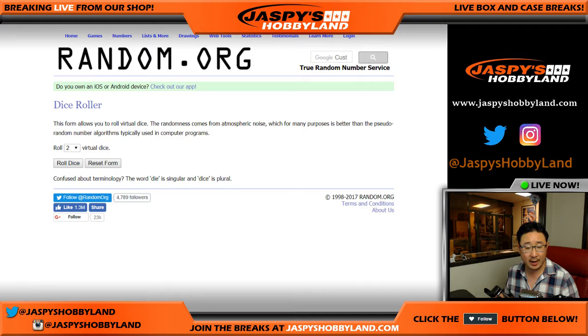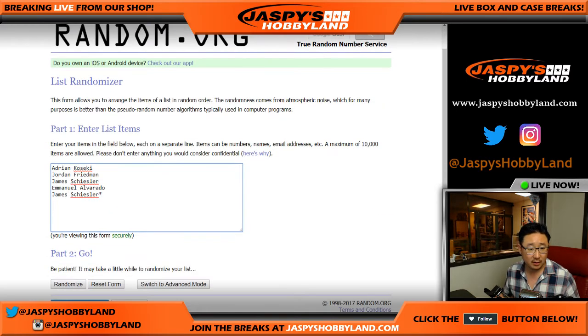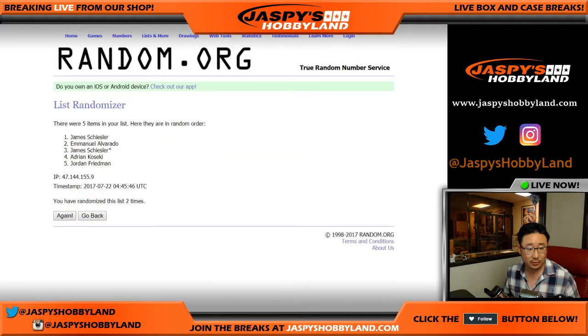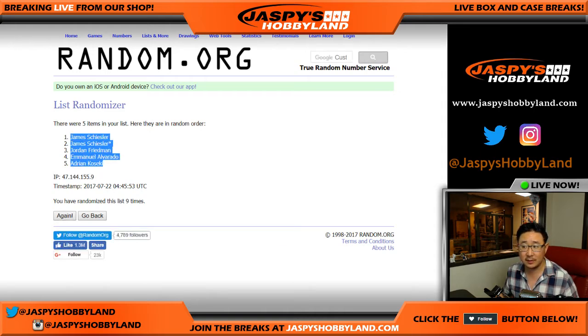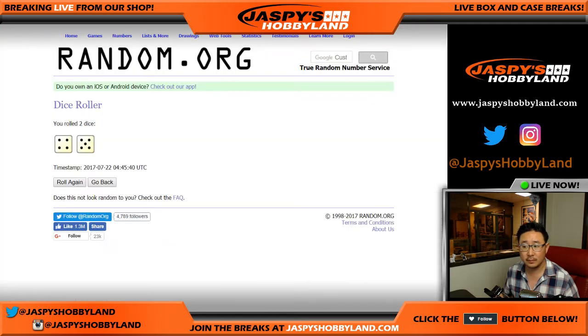So let's do the randomizer — let's randomize each list. Names and hits, nine times. Got James with the top two spots and Adrian in the number five spot. Four and a five — Kitty Pryde has the dragon butt, so that is confirmed as Kitty Pryde.